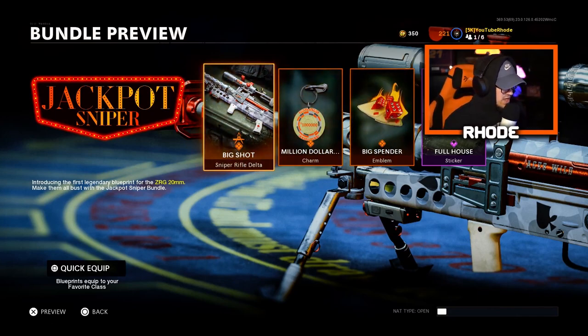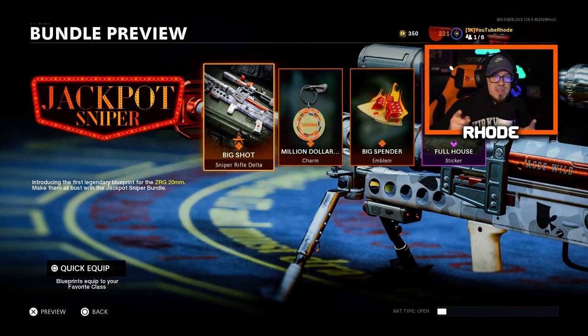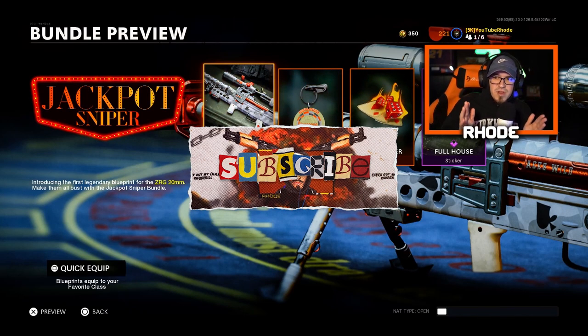This is the new bundle — the main thing is the Jackpot Sniper, the new Big Shot sniper rifle, ZRG 20 millimeter. Let me know what y'all think about this. To be honest, will I use this? I really don't know. I need to level it up because the attachments that come with this weapon are not good. This gameplay, I don't even do that great — maybe a 2 KD tops. It's so slow, has a three-round mag, but it is a one-shot kill no matter where you hit them on the body, so that's a pro.